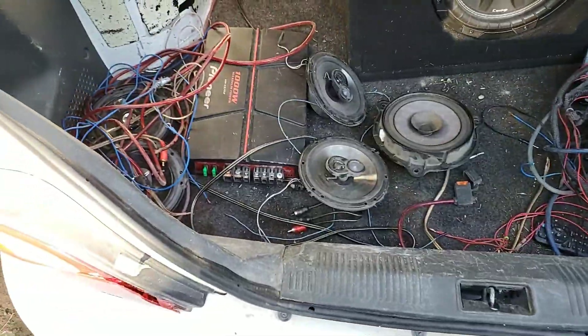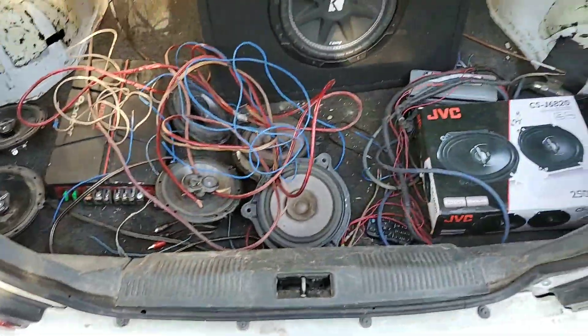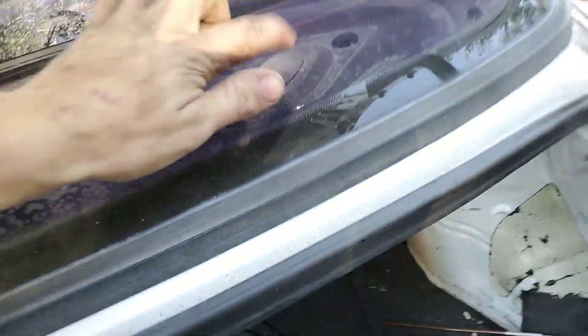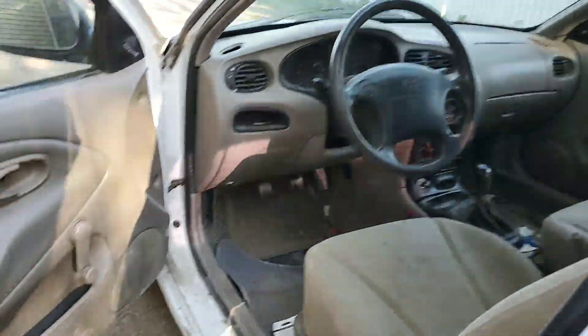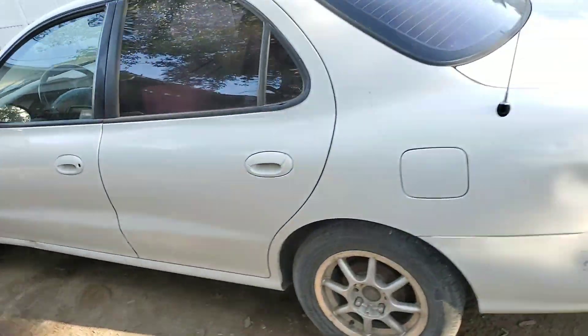There's the sub, there's my amp, and there are the speakers out of the Maxima. I found these JVCs for $30 a while back, so I might just put the JVCs in the Elantra. That other car — the Maxima — doesn't have speakers in the rear window shelf like the Elantra does. The Elantra has four speakers total: none in the doors but two up front and two in the rear. So I might just put the JVCs in and hook up the sub, then put the Kenwood head unit from the Maxima in here.